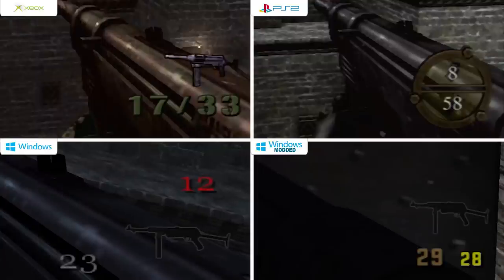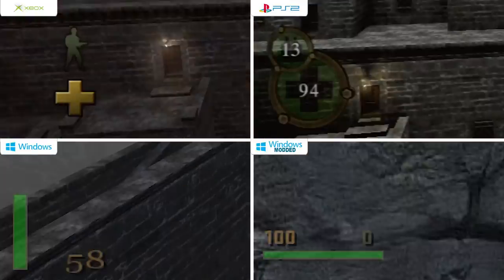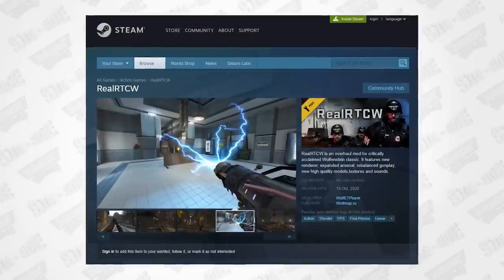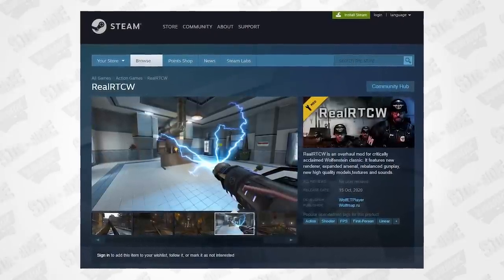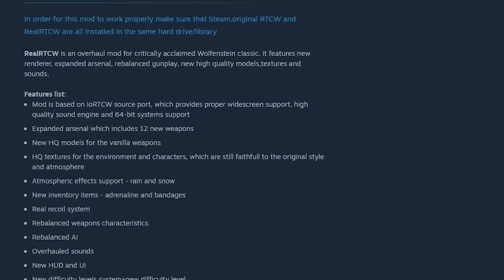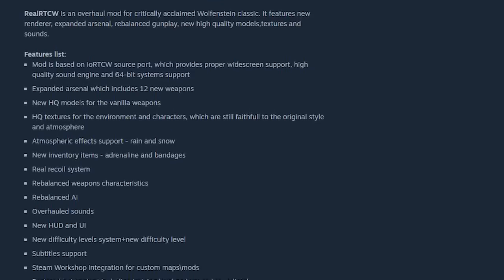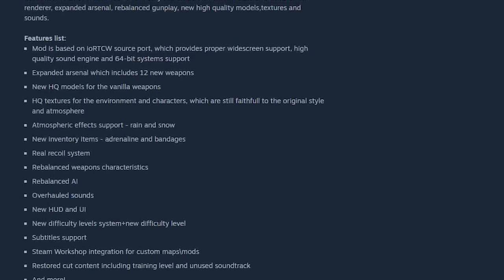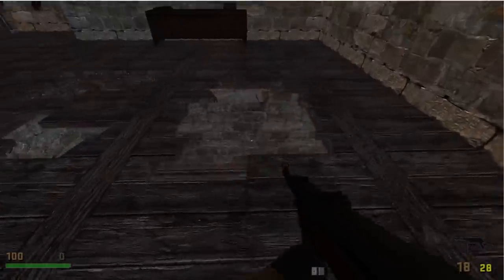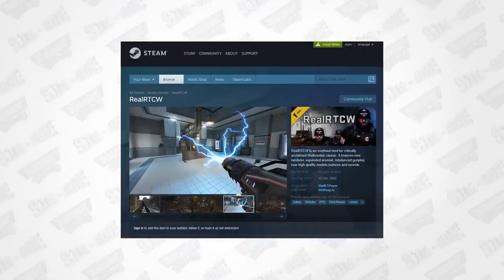Let's take a second to talk about the user interface — each version is different with the ammo and life bars. That mod mentioned a few times is Real RTCW. It overhauls the entire game using a new renderer, expands the arsenal, rebalances the gunplay, and has new high-quality models, textures, and sounds. You really won't see how much it enhances the game in this video, but trust me it's really good — it's even available on Steam. To find out more about this mod click the link in the description.